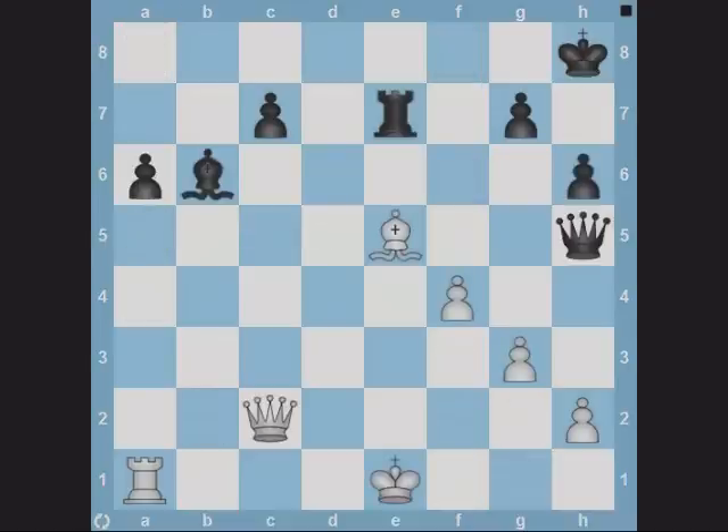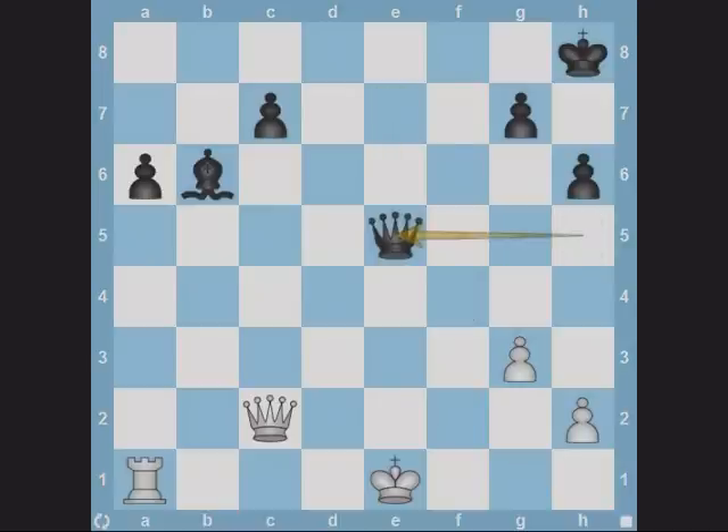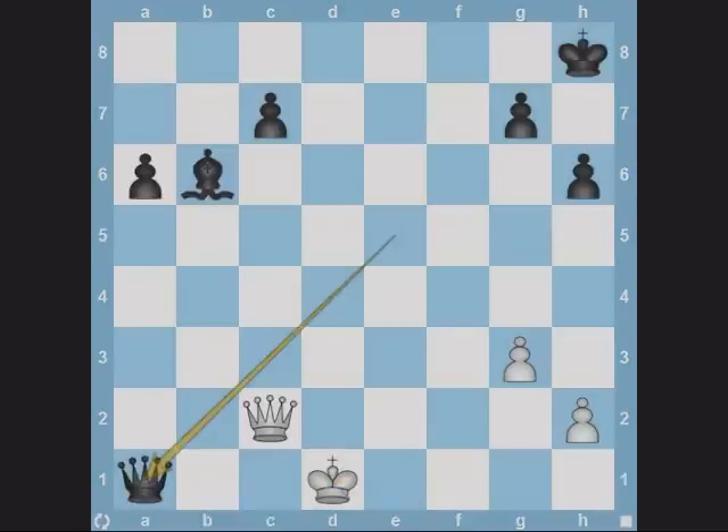What can black play in this position? Notice that Qe5 forks white's king and rook. This suggests simplification on e5. Black plays rook captures bishop. After f4 captures rook, black executes the fork with Qe5. After Qd1, queen captures rook.